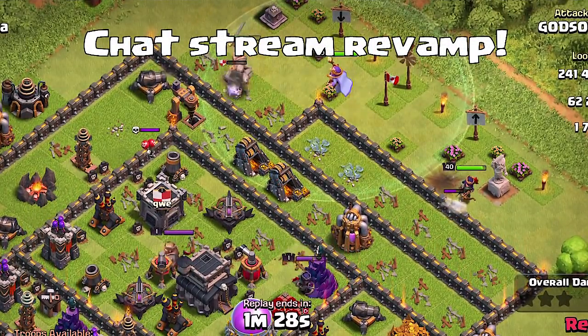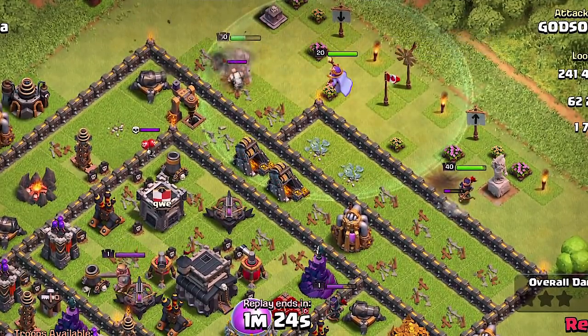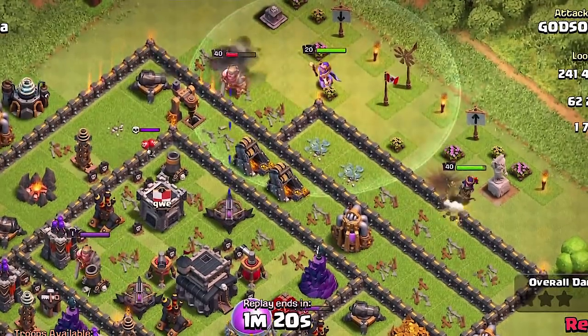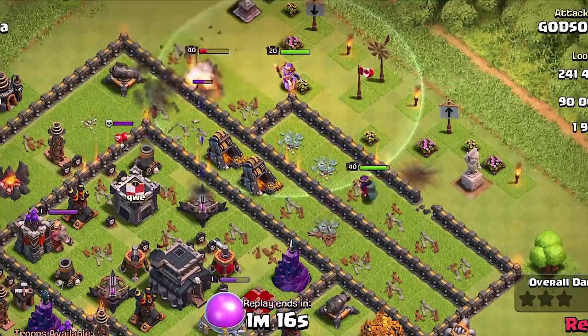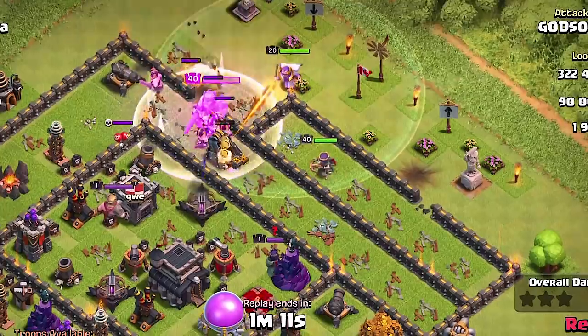The last thing is chat stream revamp with built-in request buttons. I believe that means our chat will have a now built-in request button, and even if we're watching replays we can probably request that way — we don't have to exit and do all this stuff. That's what I think that means; I could be wrong but that's my opinion.